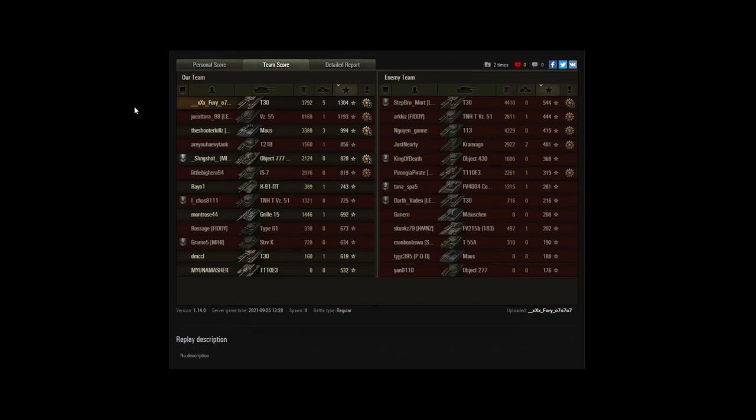The i7 also did just under 3k, so good performance from those tanks. The enemy T30 that Fury dispatched did just over 4k, so he would have been happy with that. The 113 — we didn't really see much of him — but he did over 4k as well. The Kranwagon did nearly 3k, as did the VZ-51, and that was Arceus from FiddyClan. Good performance from both teams really — it just fell apart at the end for them.